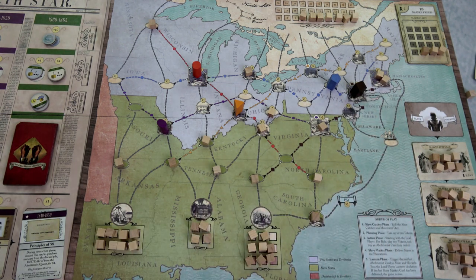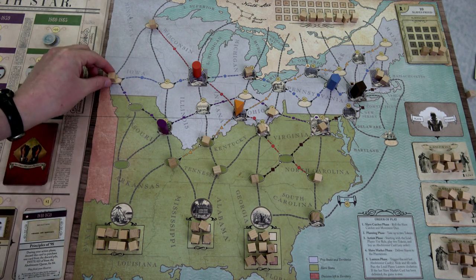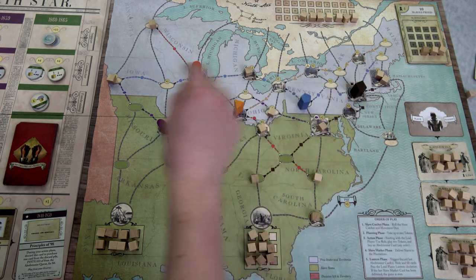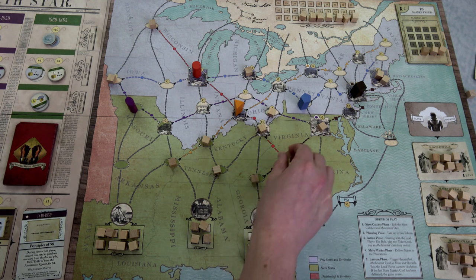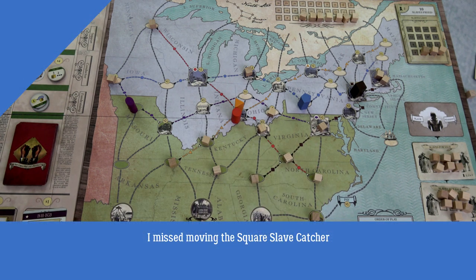Now to the preacher — he's very poor but he can pay zero for Henry Box Brown thanks to the preacher's minus-one discount. Henry Box Brown lets us move one slave from any plantation to a large northern city with no effect — no money generated but also no slave catcher movement. We grab a slave from the plantation and drop him into Chicago. Now we can use our two remaining tokens this turn.